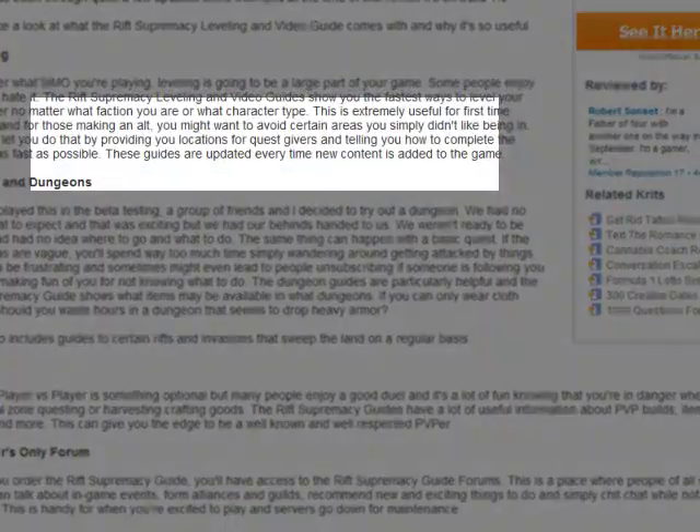The first is leveling, which is a concept common to all role-playing games. As you play with your character, they gain experience through combat and by completing quests, and after gaining enough experience, the character will reach a new level and be able to choose new skills as a result.